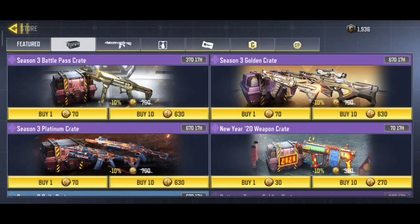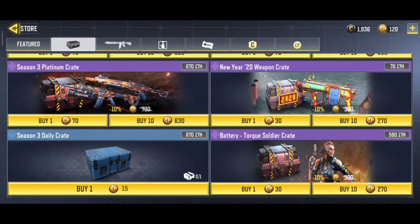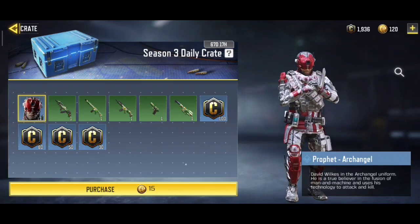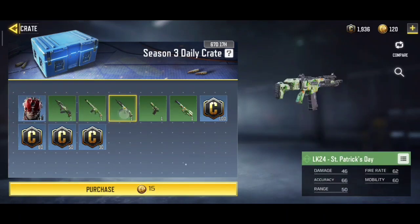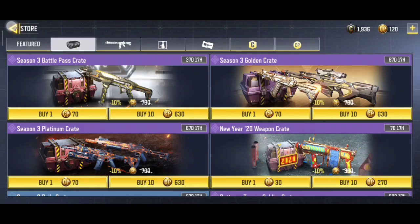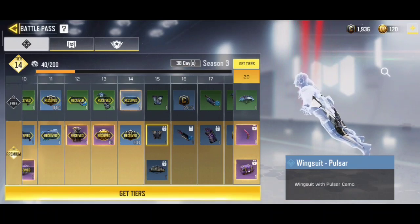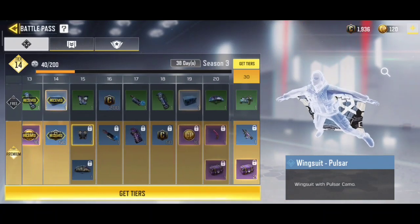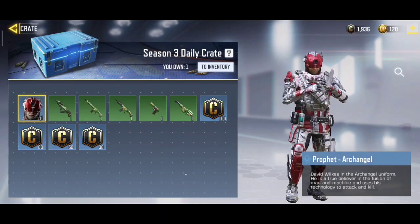This is the new information I found in Call of Duty Mobile, so I thought to share it with you. This is the Season 3 daily crate where you can get all this stuff. You can also obtain this daily crate through tiers — when you complete tiers, daily crates become available. You can see that at tier 19 you can get this crate.